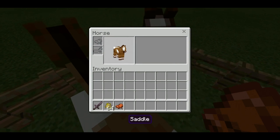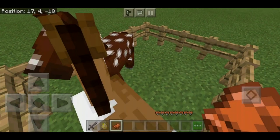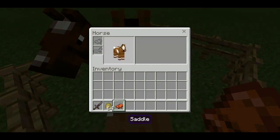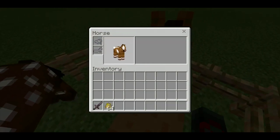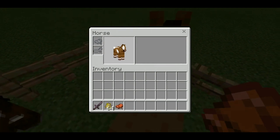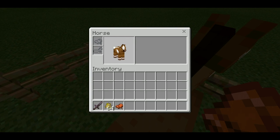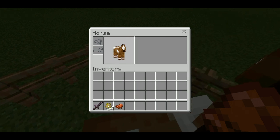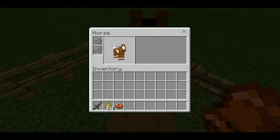What I can do now is open up a little interface here. You can see it says 'horse' there, and the health doesn't change for the horse. This does happen with the wolf — when you tame a wolf into a dog, it does go from four hearts to ten hearts, so quite a big difference.